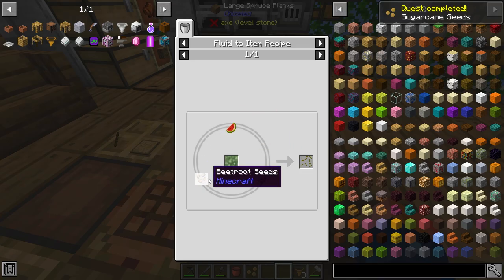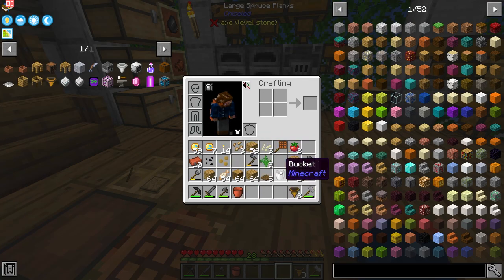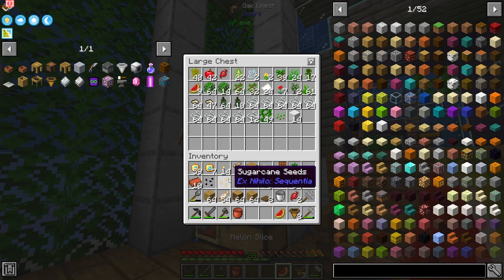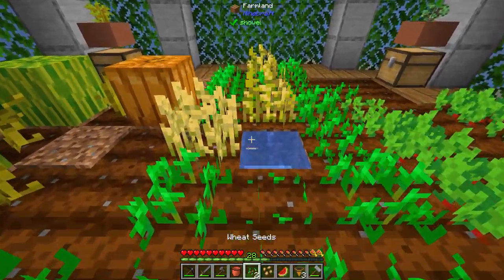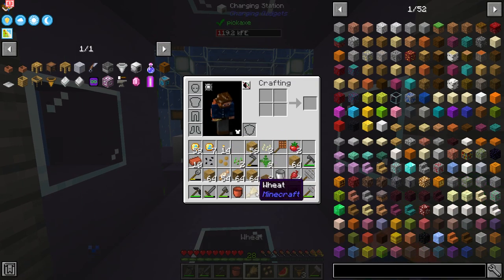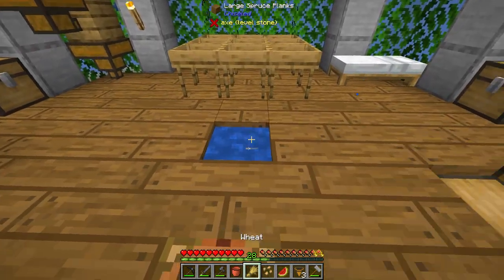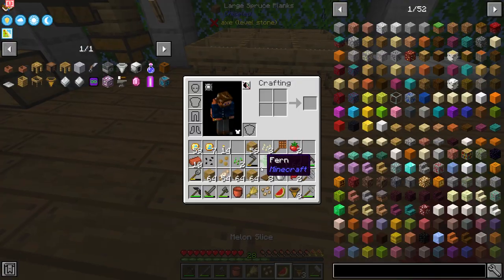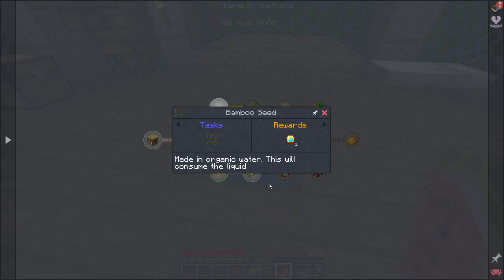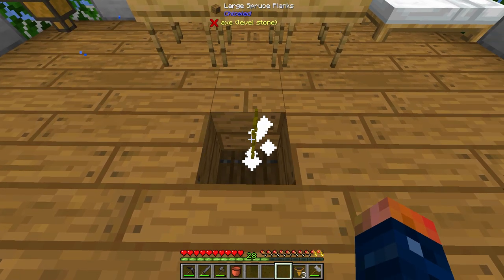We can place that down, toss them in, and we have ourselves sugar cane. And then last but not least we have bamboo, which isn't as important to me, but it is beetroot, wheat, and melon seeds. I have a melon — we have beetroot and another piece of wheat. So wheat, and there we go. Grab another bucket of this — and by the way, this is going to be used later on in a smeltery recipe. So get ready for that because things are going to get a little wonky here.